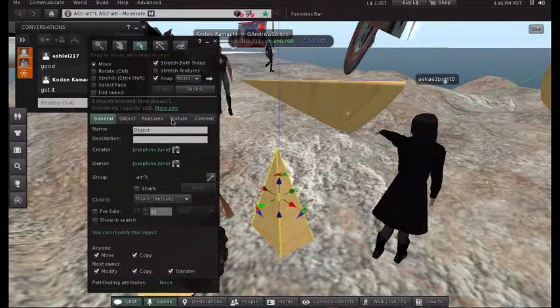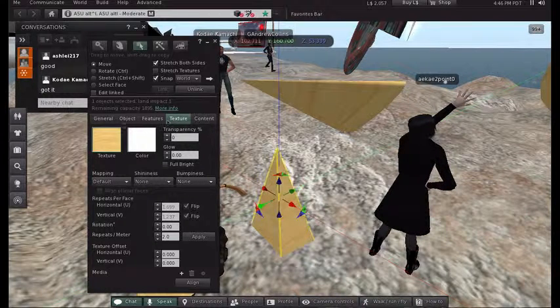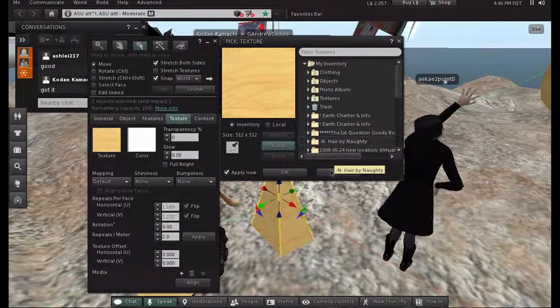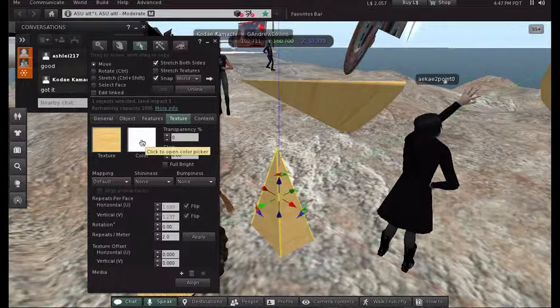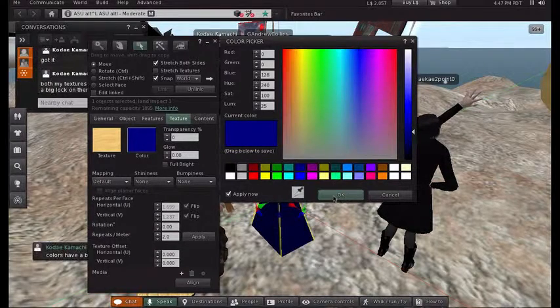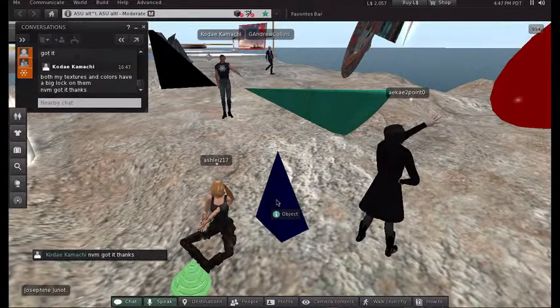Now let's move on to textures. Click on the Texture tab in the build window — it goes General, Object, Features, Texture. Under the Texture tab, you'll see a default wood texture. If you click on it, you can choose from other textures. For now let's leave it as wood, but I do want to show you the Color option — click on the color box, currently white, and you can apply a different color.